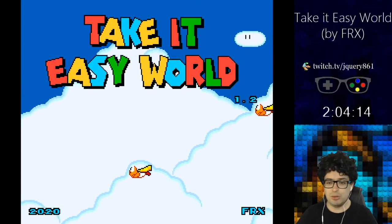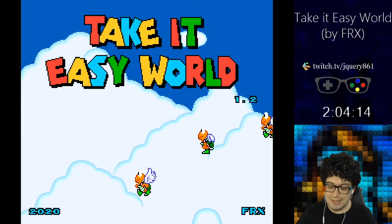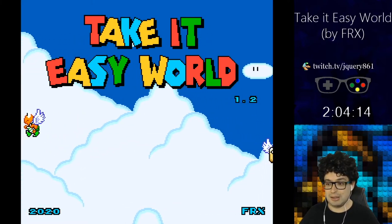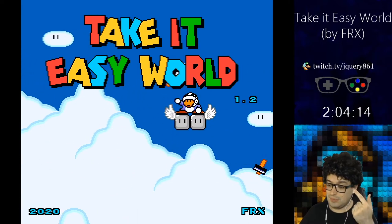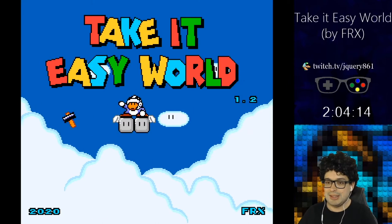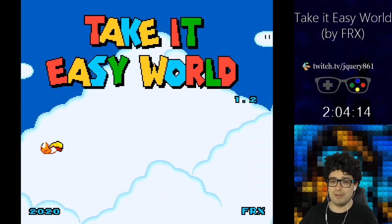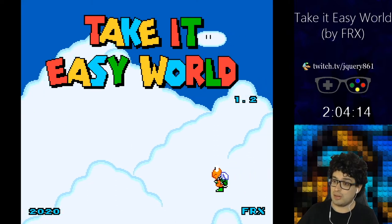Hi, welcome to part number 4 — Take It This World by Efrek. So far we've had very interesting levels: a fortress, water level, Yoshi's Head, good platforming of course. It's a very nice romhack, I've enjoyed it so far, and shoutouts to Efrek for a good job — well done.